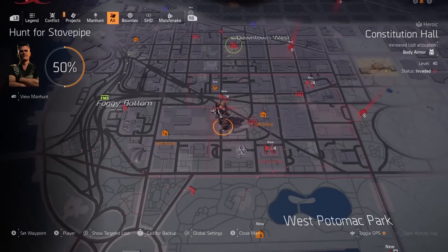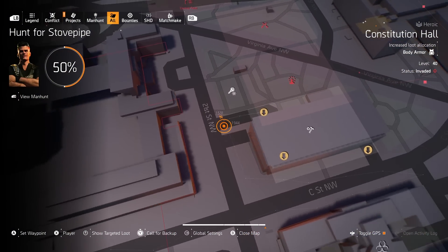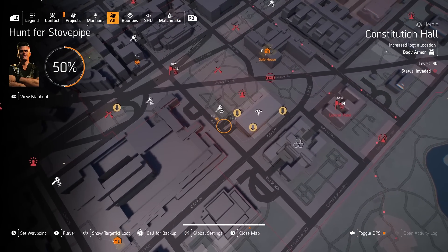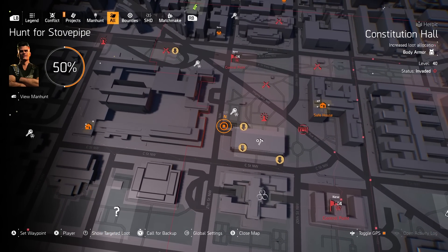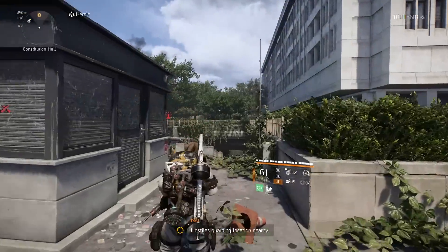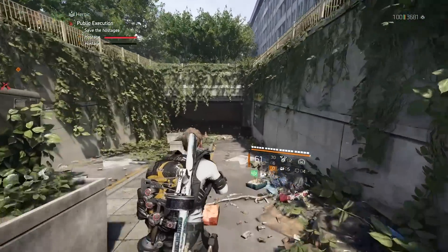Starting with what is both a menacing boss and a super cool real-life Easter egg to the development team on the game. What you're going to want to do first is make your way to this location that I am standing at. This is over in the Constitutional Hall zone of the map off of 21st Street and C Street. You'll be standing in front of a ramp leading down to a garage, and that's where we want to head into.